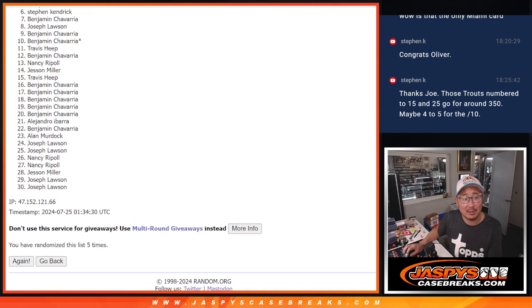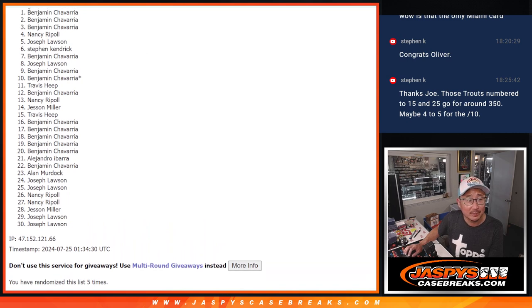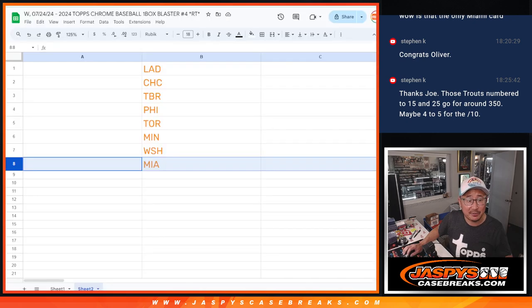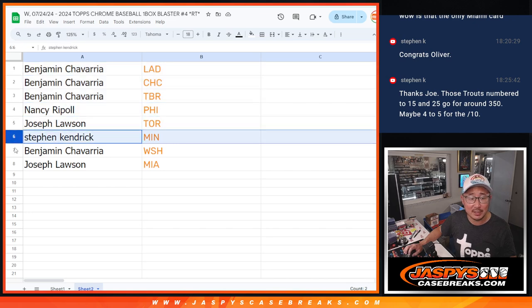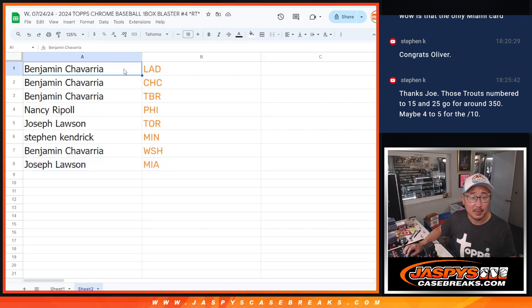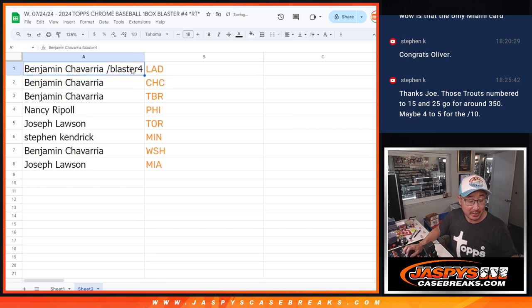Joe's got a team, so does Ben, Stephen K, Joe, Nancy, Ben, Ben, Ben. So there's the top 8 right there after 5. Here's how it shakes out: Ben with the Dodgers, Cubs, Rays; Nancy with the Phillies; Joe with the Blue Jays; Stephen with the Twins; Ben with the Nats; and Joe with the Fish. We'll put Blaster 4 next to your name so you know you won this in this Topps Chrome Blaster break. We'll see you in the next video for that break. JaspiesCaseBreaks.com, bye-bye.